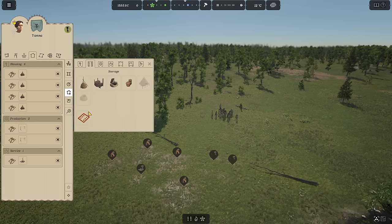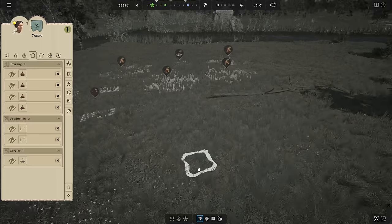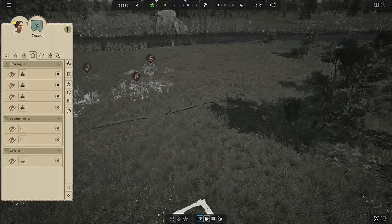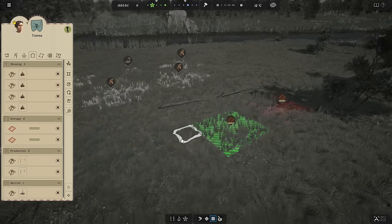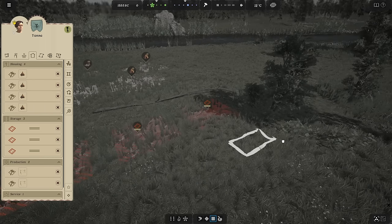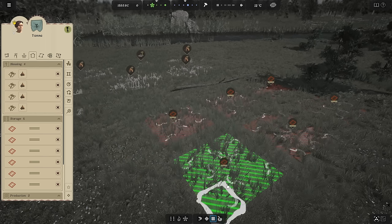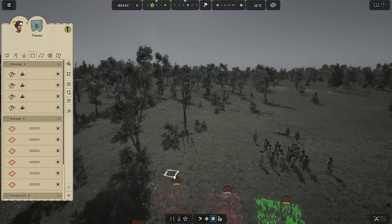Let's build a storage area for our people — basically a warehouse, which is just dumping stuff on the ground. We can do so by lassoing or building squares. Going ahead and building smaller 4x4 areas on the other side of this log. This will allow us to store plant fibers, sticks, stones, large stones, things to build houses, and things to build tools. We need houses to build tools and tools to build houses — that kind of thing.